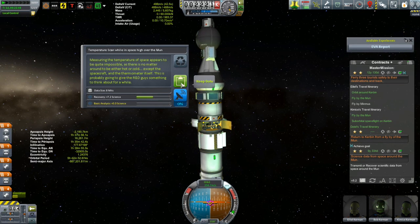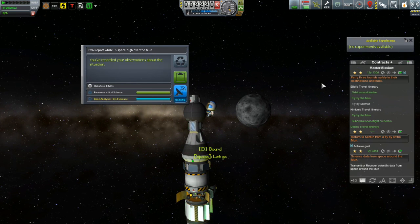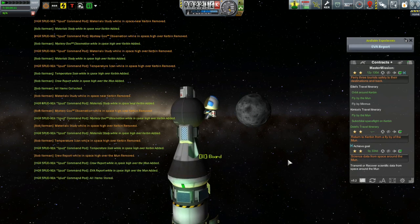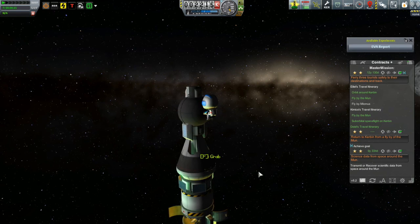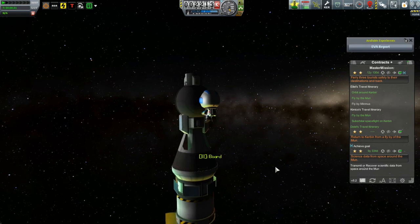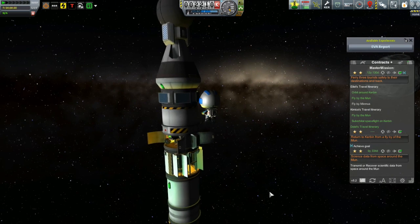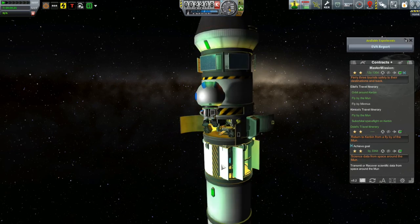We've got the materials bay, we've got goo canisters, we've got crew reports, we've got temperature scans, we've got an EVA report. Of course I saved the EVA report for last because Bob's going to have to go out there, collect all that science, and then reset all of the equipment. Once that's taken care of, it's time to start thinking about setting up the burn to get these folks back home. Unfortunately this episode is getting long enough, so that's going to have to be for the start of the next episode. Thank you for watching, and I hope to see you next time.